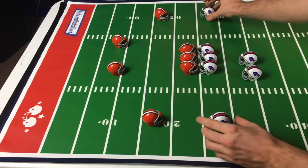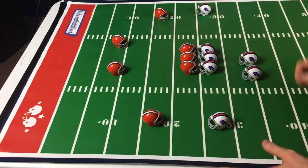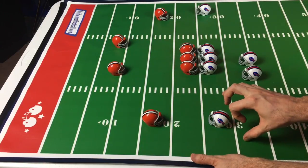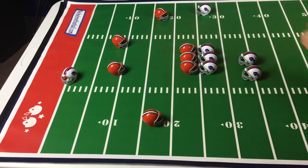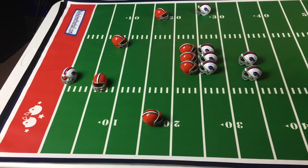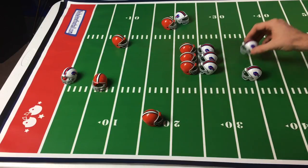When you have possession of the football, you're going to set up your offense with three linemen. You can have two wide receivers, and you can even make a tight end. The defense can arrange their defensive backs in any order they wish. Then the offensive player will get one flick to move any of their offensive players, then the defense will get a flick to try to block that offensive player from getting the ball.